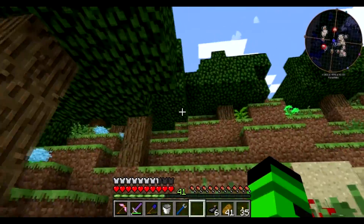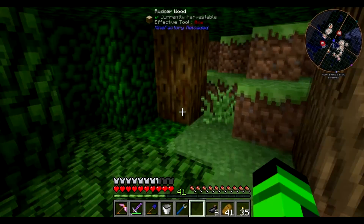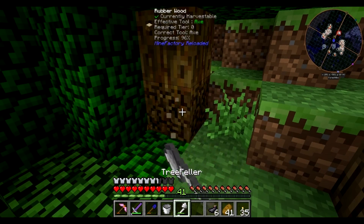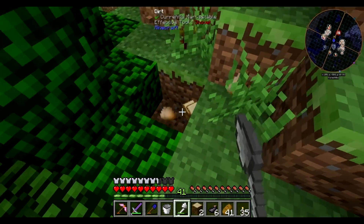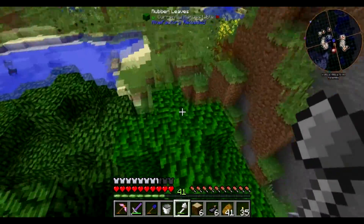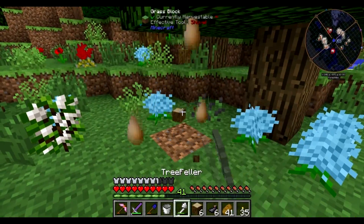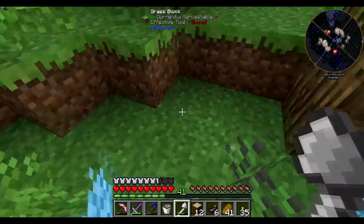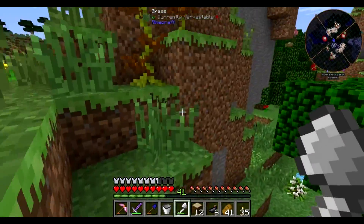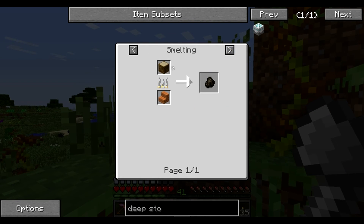Okay, so these aren't rubber trees — these are regular oak. There's some rubber — this is what rubber trees look like. Now if we chop this down, hopefully we can get some saplings. There we go, got one sapling. Another rubber tree over there — their leaves are just a little more green, that's how you can tell. This rubber we might also be able to turn into charcoal.